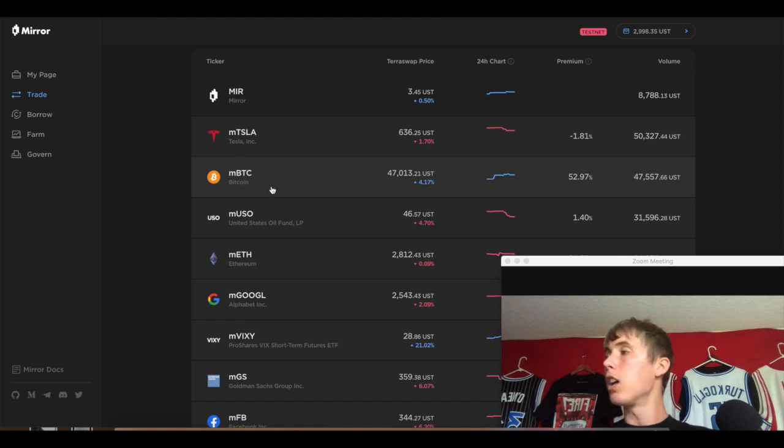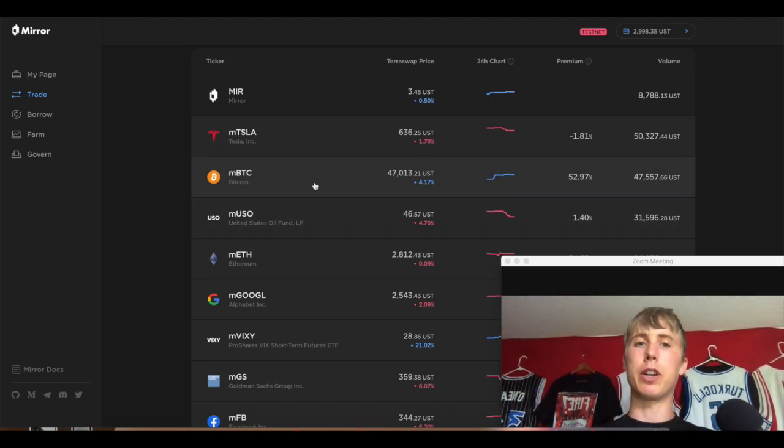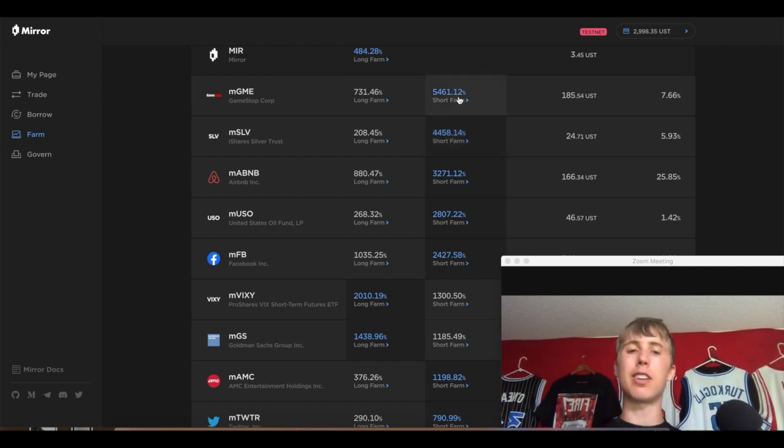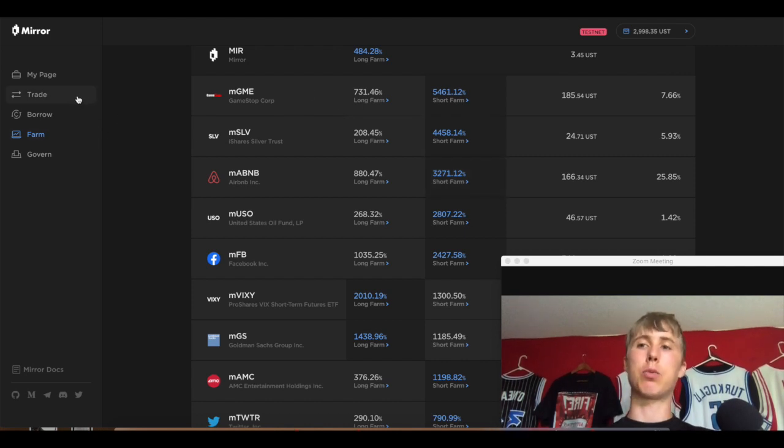Shorting means: if something is at $47,000 and you short it at that price, then it goes down to $40,000 — you buy it back at $40,000, repay your short, and you've profited $7,000. You can understand why these farming interest rates exist: a lot of people are longing these farms because they're bullish on the stock market. In order to incentivize people to go short, they pay people to do it, since a lot of people don't understand how short farming works.